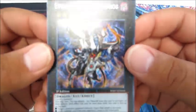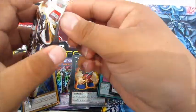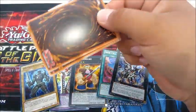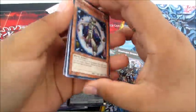Evilswarm Ouroboros — that's awesome! Okay, next pack. Let's see if we can get like a Digusto Phoenix or something — that would be pretty cool. Actually, Digusto Emerald, sorry about that — Digusto Phoenix is in Arsenal 6 I think.